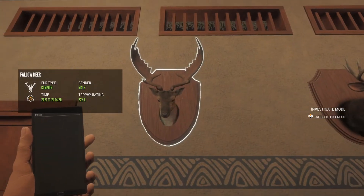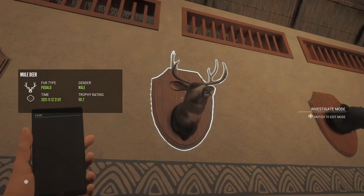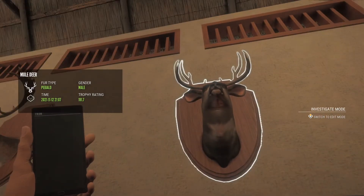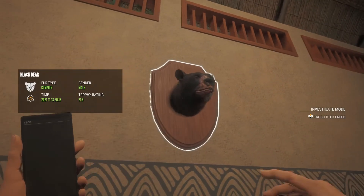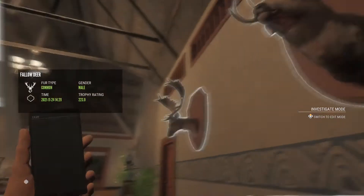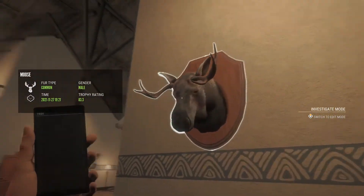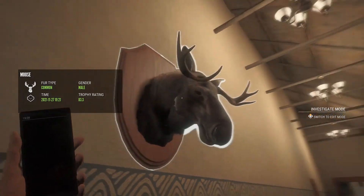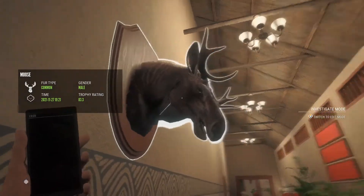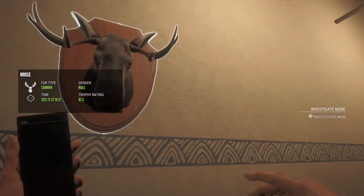A really nice fallow — 223.9 fallow — a piebald, a very small piebald mealy, and I have a black bear up here. I don't know why it's up there, it just is. The biggest moose in the world at 83.3 — the biggest moose you've ever seen, don't tell me otherwise. This moose is ginormous; that's my smallest moose I've ever got.